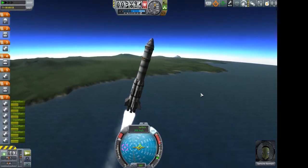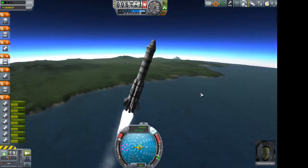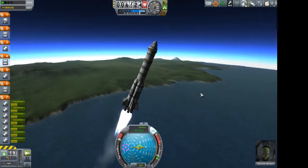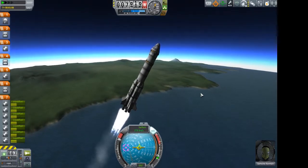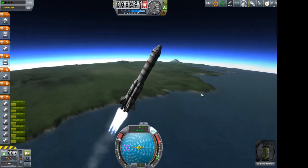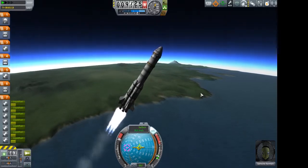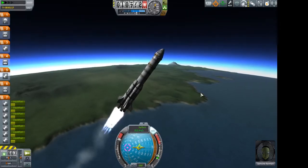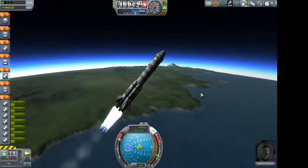That was due to the bugged capsules. I've explained about how their centre of mass was all wrong in a previous video. But that's not this video. And we're also launching on the same rocket that we did in the last video to launch the space station. That's what a good space agency should be really — you design a series of launches that can carry all sorts of payloads.